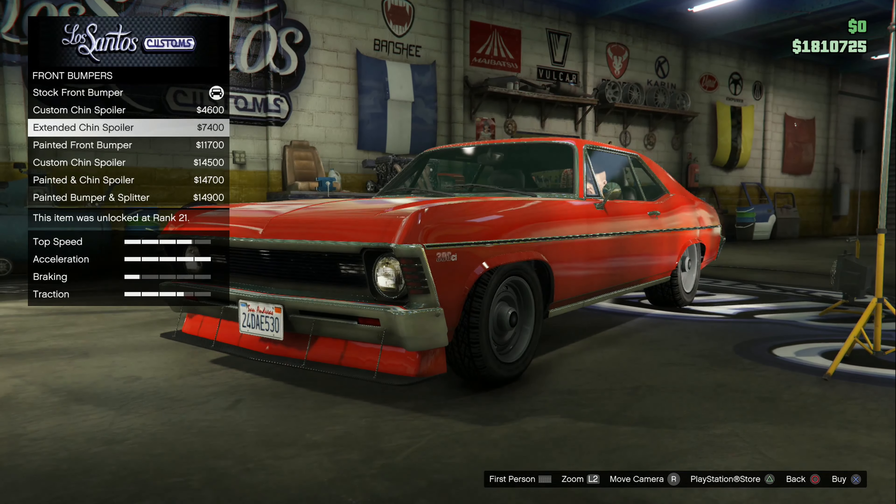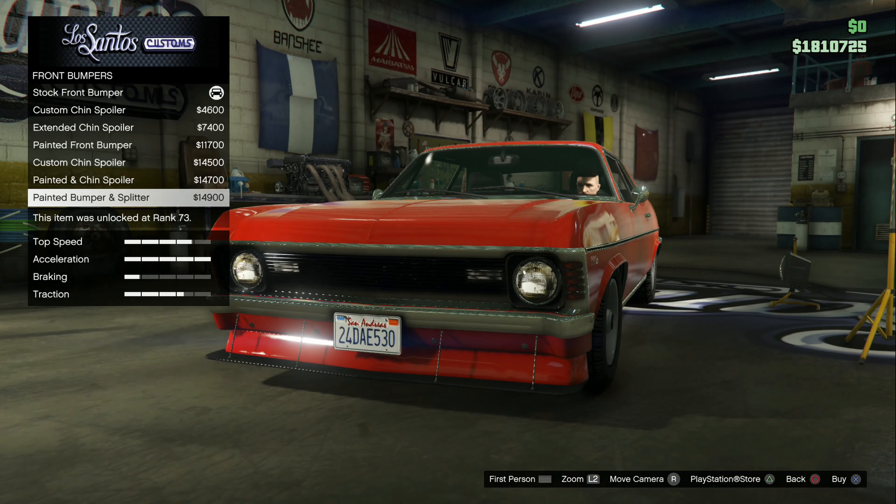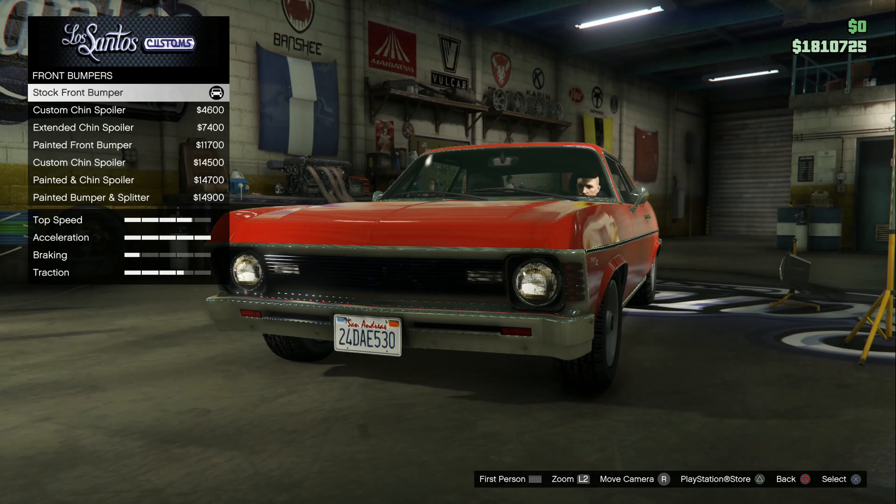I think the painted bumper with the splitter might be a little better — yeah, let's go with that one. For the rear bumper, I'm getting the wheelie bar with the chute no matter what, just because I want to see if there is a way to use the chute even though I doubt there is.